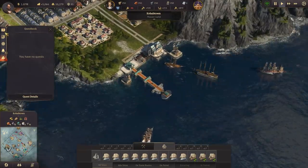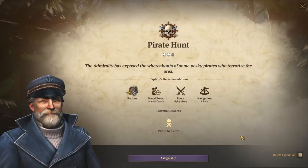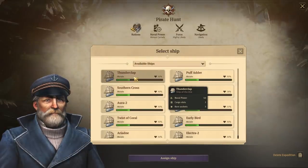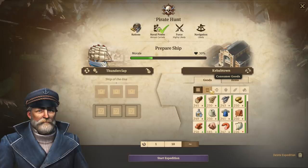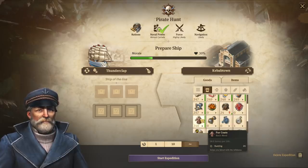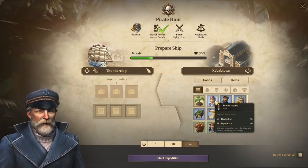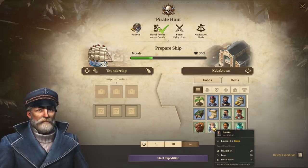We want to go on expeditions. We have quite a few available here - a pirate hunt. We will need naval power, force and navigation, and we can get pirate treasures. We have quite high naval power. Apparently we also need to be careful about our rum production. What we are going to need is also some force and navigation, diplomacy, navigation and force and naval power.